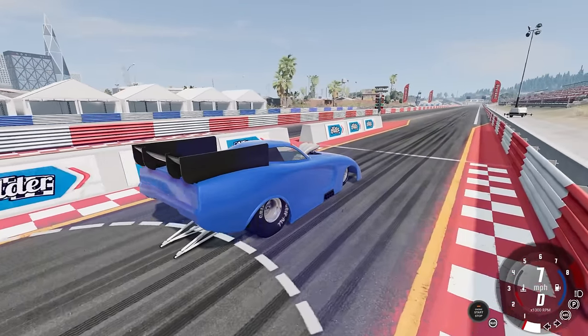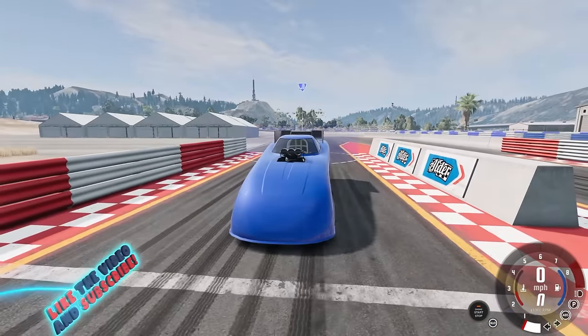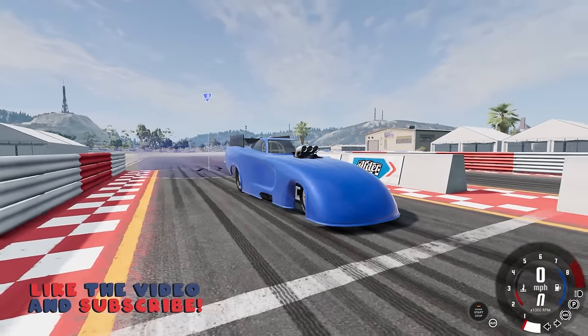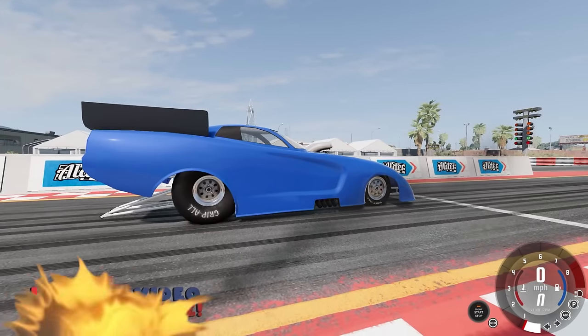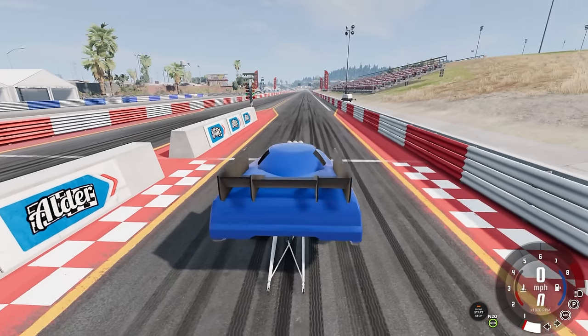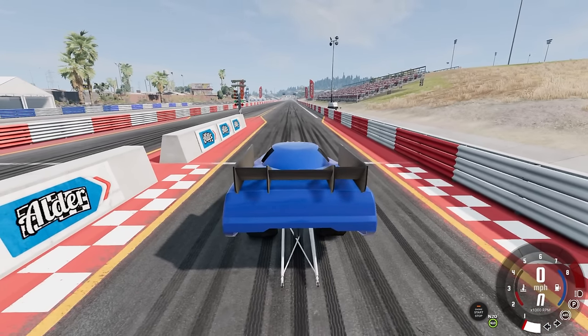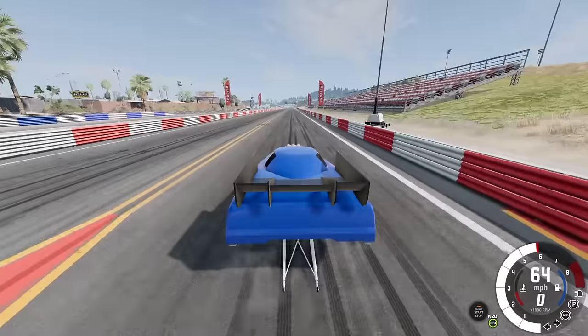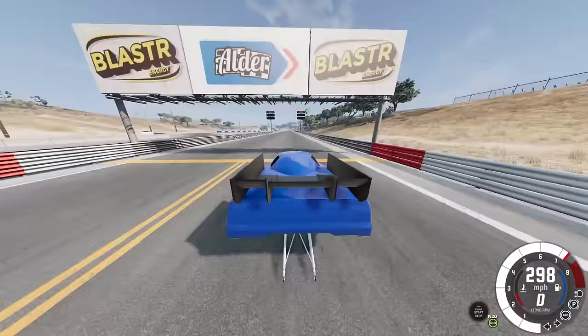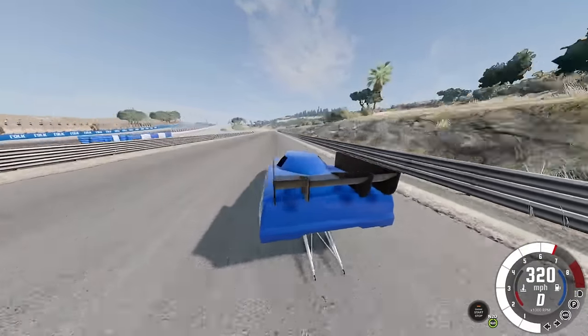If you guys are enjoying BeamNG on the channel, be sure to hit that thumbs up button. Comment down below — are you team dragster or team funny car? Alright, let's go and enable our NOS. We got to do this on the drag strip because the grip is absolutely fantastic out here. Three, two, one, go! Oh wow, it's pretty darn stable and I think we got 300 before the quarter mile.